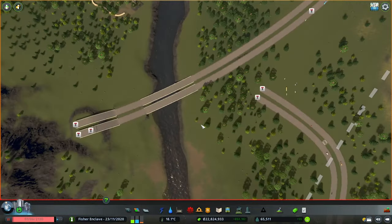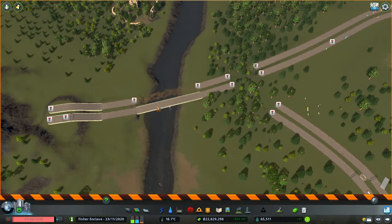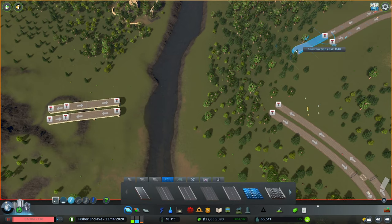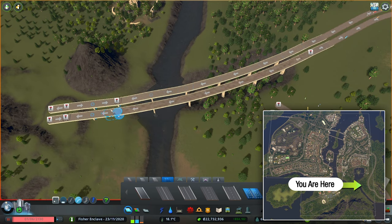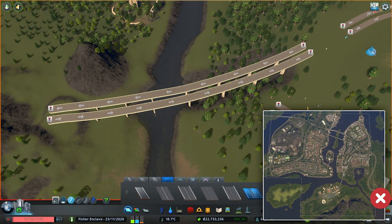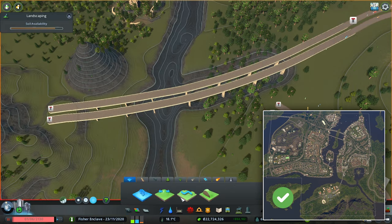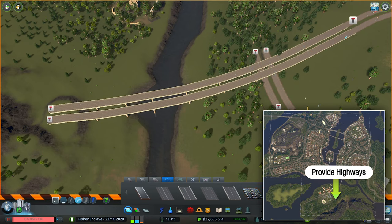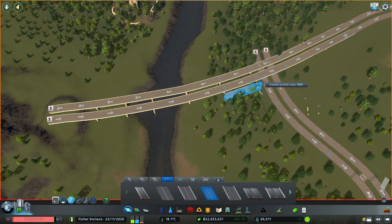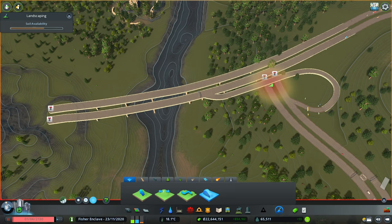A common question is what type of interchange should I make, but not too many mayors take a second thought to consider where an interchange should be. We are currently building at the edge of the map, and I have no plans of unlocking the nearby tiles, but I do plan to unlock this tile as our final 9th vanilla tile. The goal is to provide the highway and interchange backbone to this part of the city.